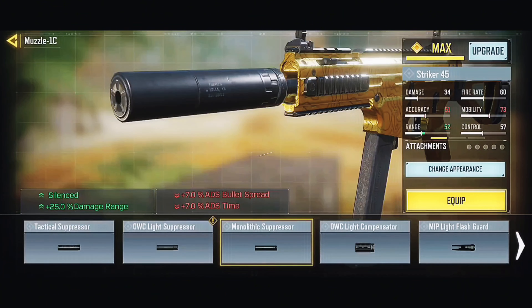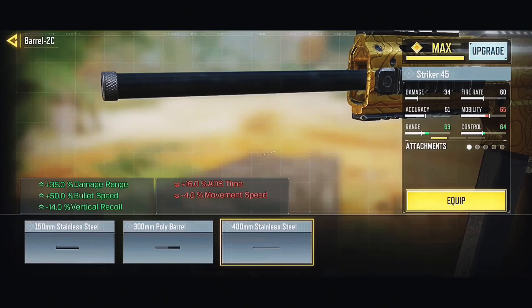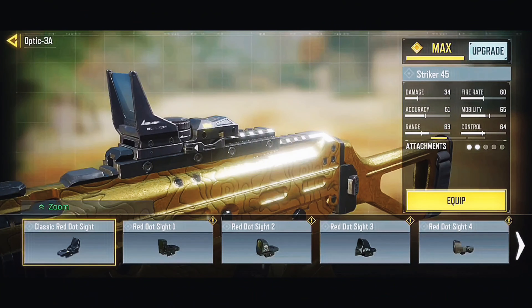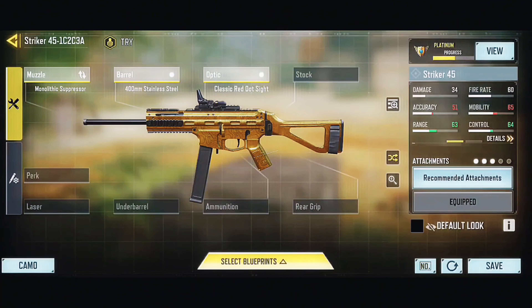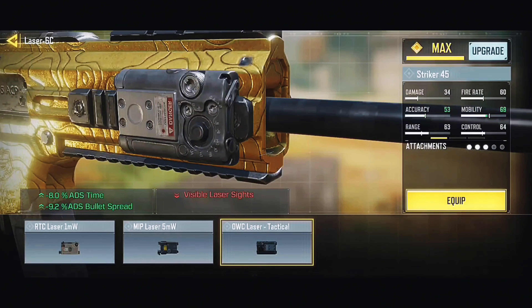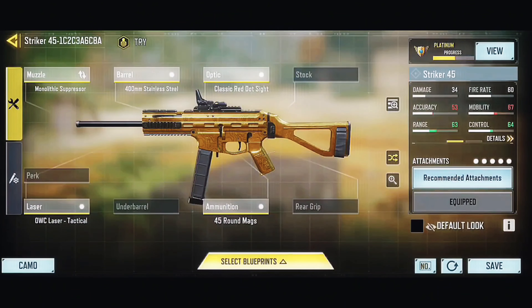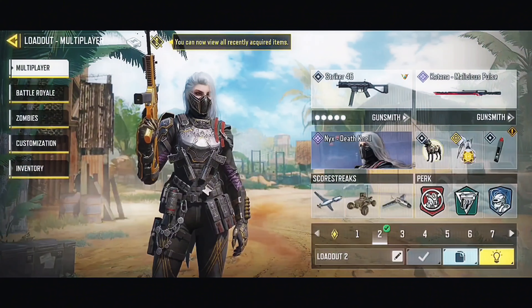For attachments: use the Monolithic Suppressor to increase damage range and silence fire. Use the 400mm Stainless Steel barrel to increase damage range, increase cadence, and decrease vertical recoil. Choose a holographic crosshair — this is optional, you can pick whichever crosshair you like; the default classic crosshair is shown here. Use the ALK Tactical Laser to improve aiming time and accuracy. Finally, use the 45-round magazine. This is the best Stryker 45 gunsmith for large and nuclear maps.